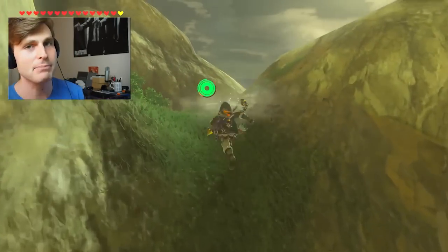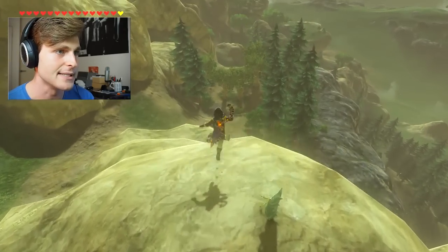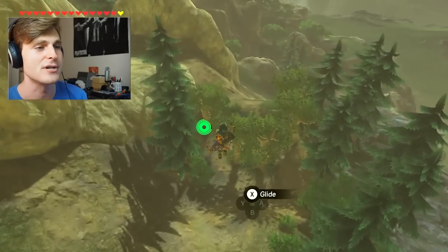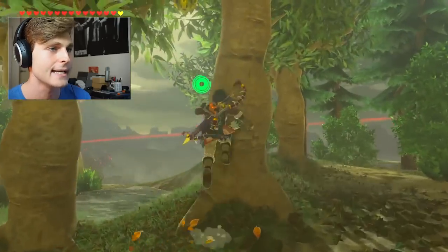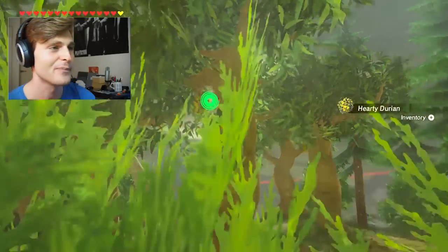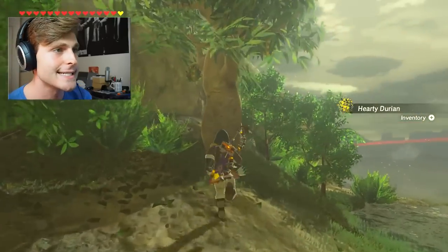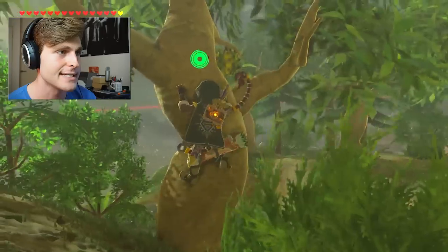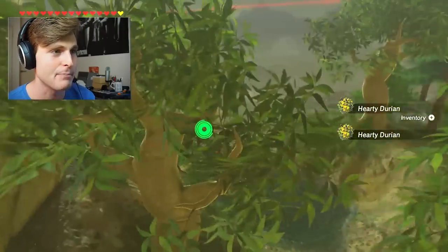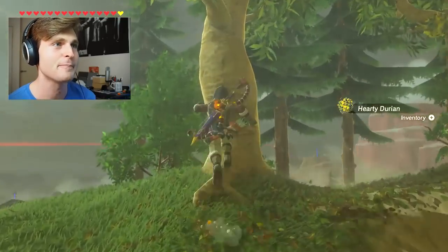We're gonna get some apples. In this run you can get about 100 to 150 apples really quick. But before we go there, this is the closest little pot. There are these hearty durian plants, which are way better than apples. You don't get many, but if you cook two of these together you'll get an eight-plus heart bonus and a full recovery. It's fucking game-breaking. So just mark this spot with a little pot — I'll show you again if you need to pause the video.